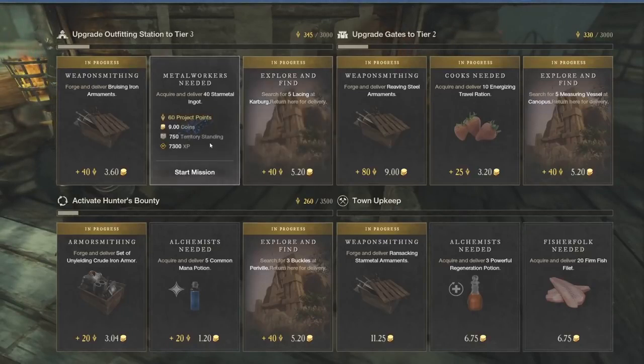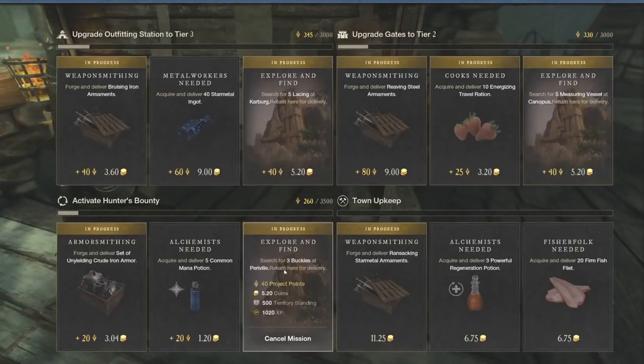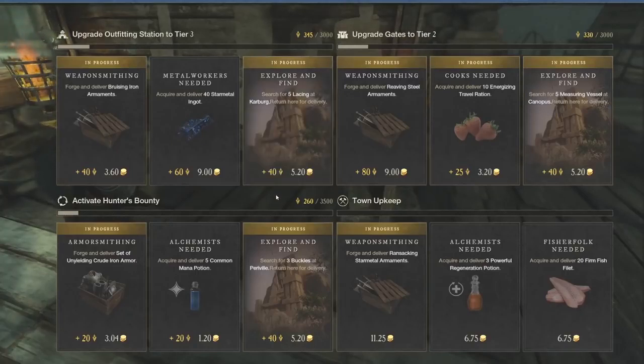The explore and find progress quests are very solid as well. These are going to be on your way to a lot of side quests — they may even sometimes be the exact same. For the most part, if you are running through and doing different side quests or faction missions in this territory — in this case, Weaver's Fen — you're going to have a lot of opportunities to jump through and really take advantage of these explore and finds, as they give you some great XP and some great territory standing.